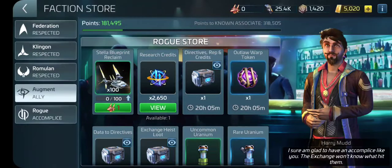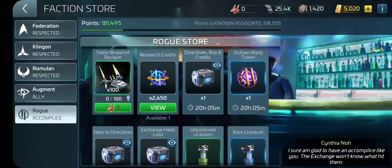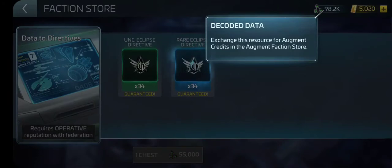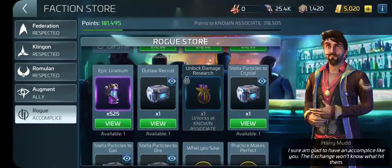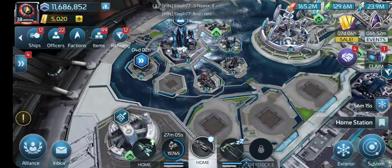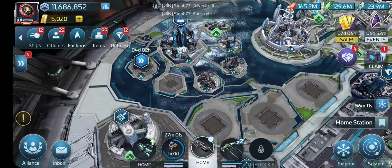When you get decoded data, that will take you to Rogue. Rogue will allow you to get directives, and you want to stock up on those a lot so you can keep getting them. Once you get to Stella, you'll start figuring out why — and I will explain that when it comes. I'm already at the 17-minute mark and I think I've explained everything I could for this. If you have any questions, ask — and good luck, have a good day.